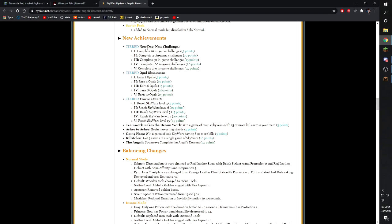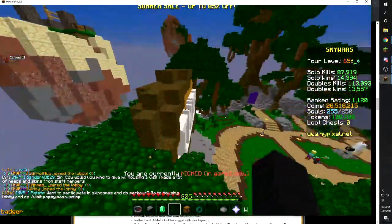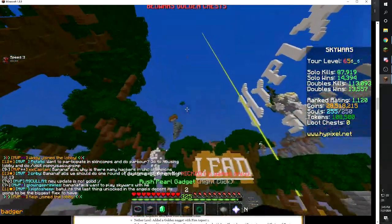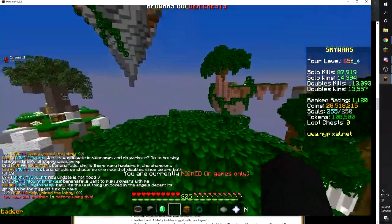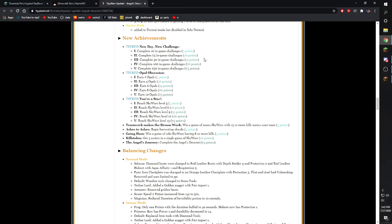New achievements: complete 250 end-game challenges — these are the newer challenges, though old insane challenges (like spawning the ender dragon or the double health one) still count. I have 50 in-game challenges already having done only nine of the new ones, so the older ones definitely count. Just rack up 250 and you get a lot of achievement points.